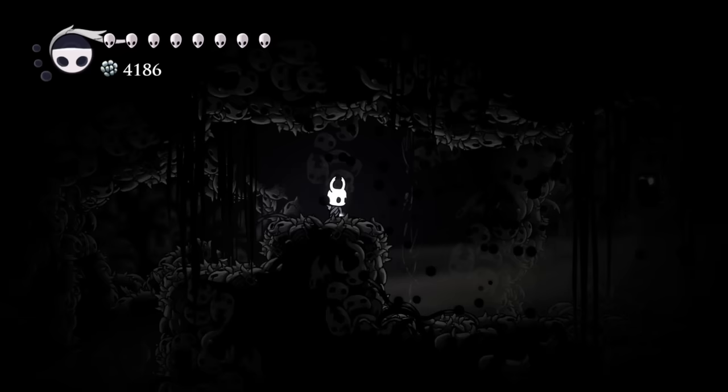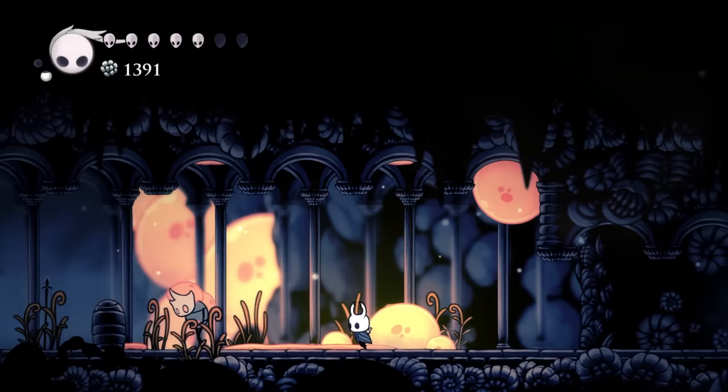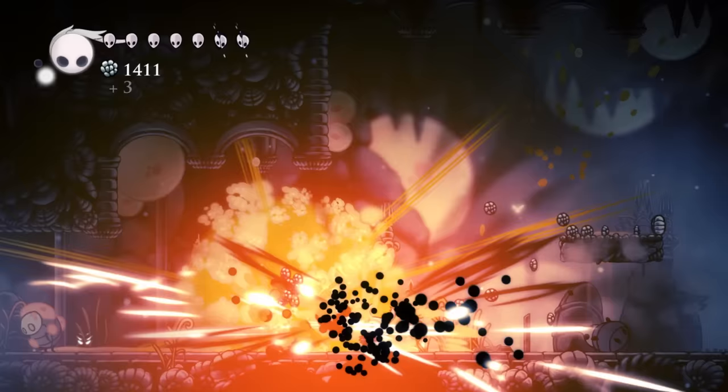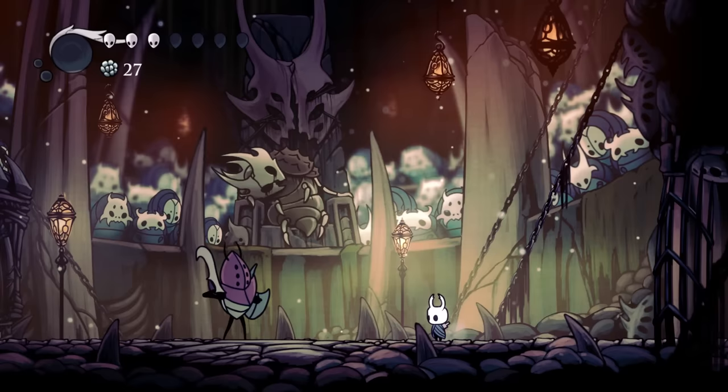Hollow Knight is both a story about Hollow Nest and the Knight's journey in uncovering what happened there, and I really like this take on storytelling, as being thrust into an unknown land without explanation forces the player to seek out answers to their own questions. The game never says in the beginning that Hollow Nest fell to ruin and is a shell of its former self — you ask the questions, then you find the answer. Why is Hollow Nest filled with different kinds of bugs? Why are some locations built differently than others? Where did it all go wrong? Just like the gameplay, Hollow Knight's story allows the player enough freedom to express themselves. Most of the time, you get out what you put in.